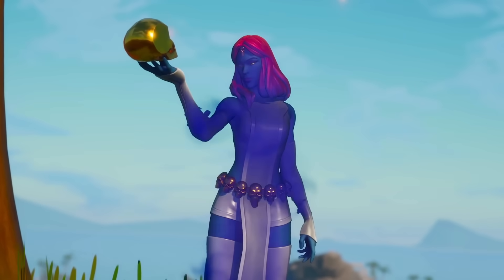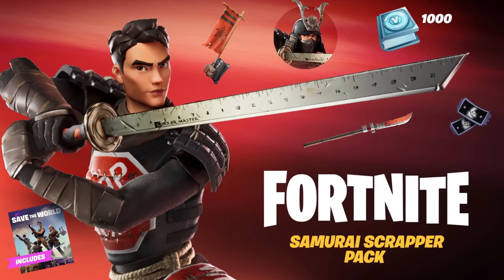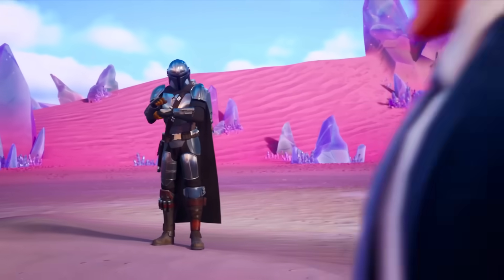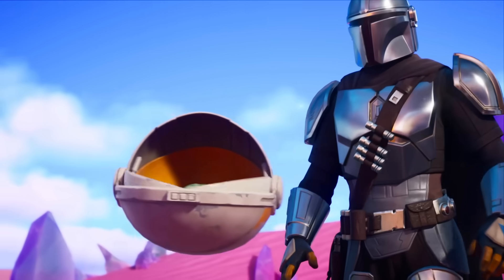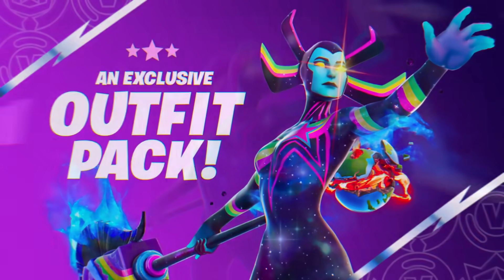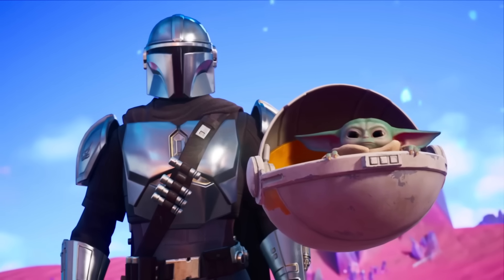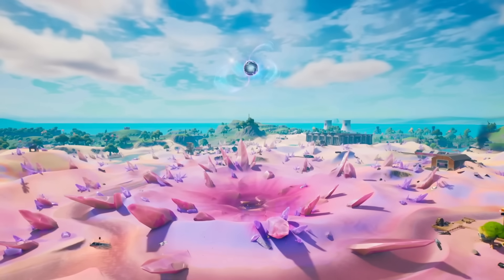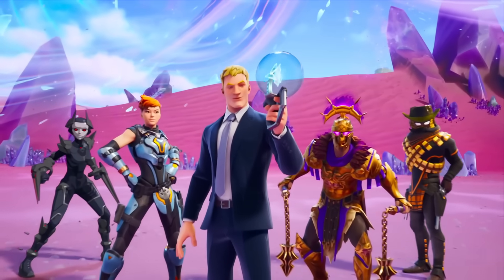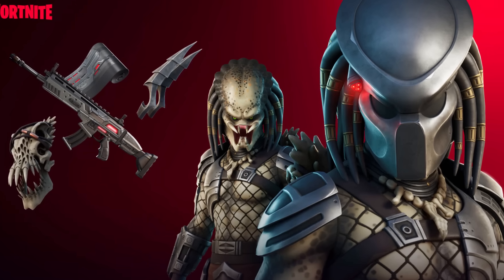We also got a brand new Nintendo skin, Wildcat, and the Samurai Scrapper pack, which became rare. In Chapter 2 Season 5, we got our first ever Star Wars Battle Pass skin, The Mandalorian, and also our first ever Fortnite Crew skin, Galaxia. The big collaborations this season were Kratos and Master Chief, and in the Battle Pass we also had the Predator as a secret skin.